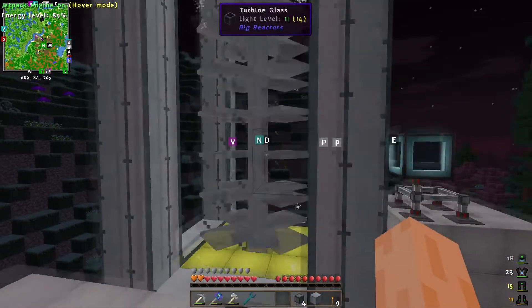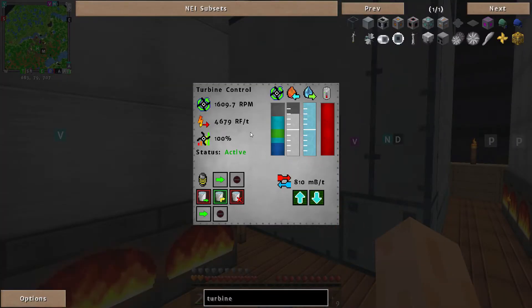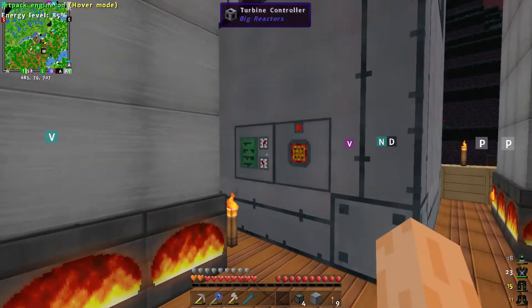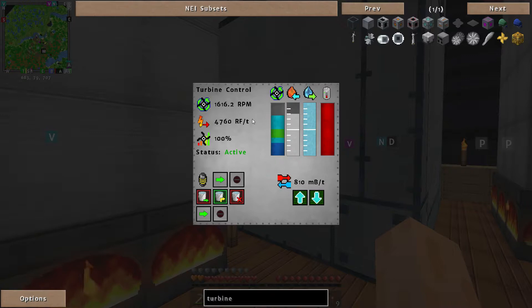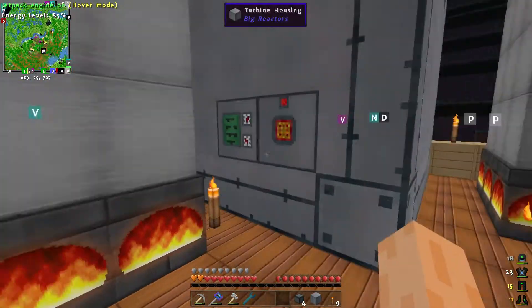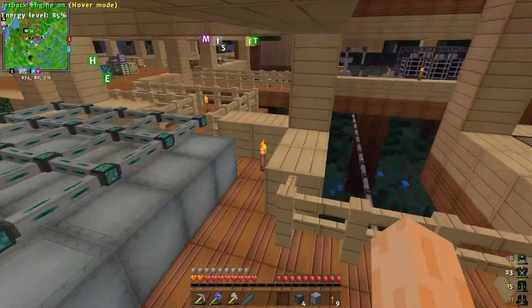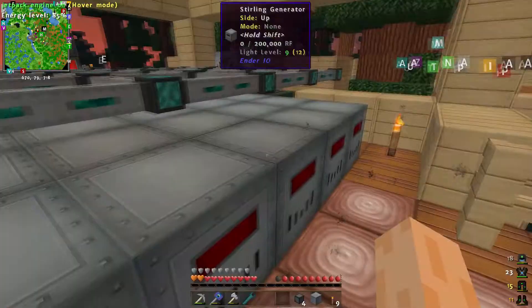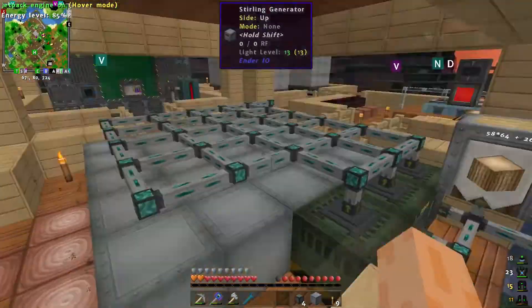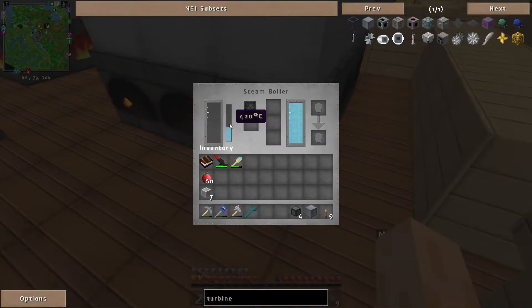It's slowly climbing, as is the RF per tick, so I'll let it carry on. We're getting close to 5000 RF per tick, which is awesome. Once we're getting more steam it'll be even better — once these are running at maximum efficiency we'll be absolutely singing in terms of RF. The rotor efficiency is now 100%, which is cool. The RF per tick is approaching 5000 just from a little bit of charcoal and some steam boilers.